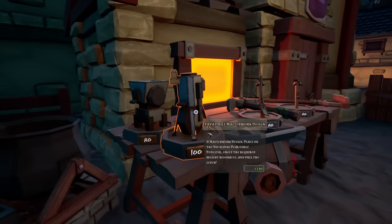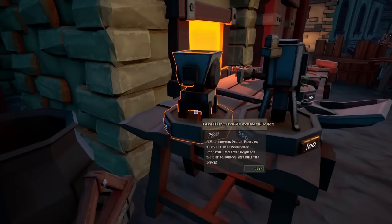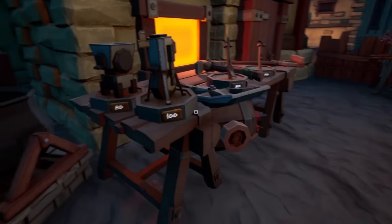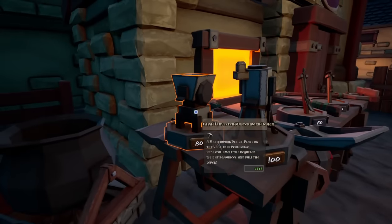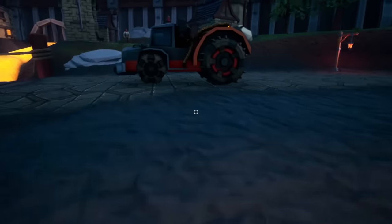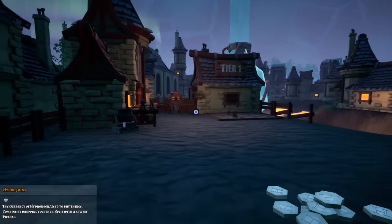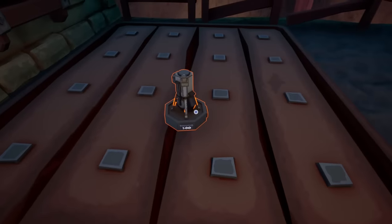Look at that - lava drill masterwork design, it's 240 credits. We can also build a shovel, a pickaxe, and there's the lava harvester. If I buy this thing at 240, can I get the harvester too? That's 450 and I've got a solid 378 money, so I can't quite get that. I guess we'll just get this one for now.